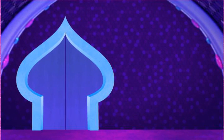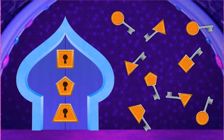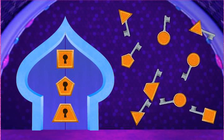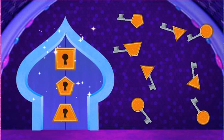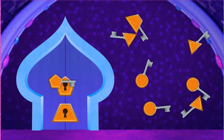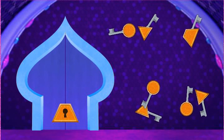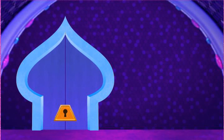Uh-oh! Another locked door! Oh, my genie! Now all the keys and locks are the same color, but they're not the same shape! Click on a key and drag it to... A square! Right! A pentagon! A trapezoid! Yes! The door is opening!